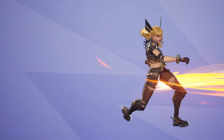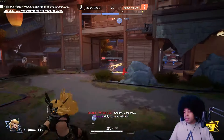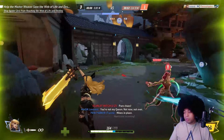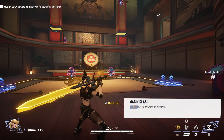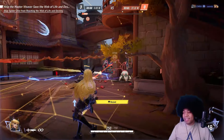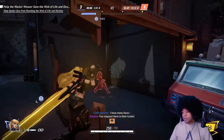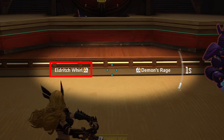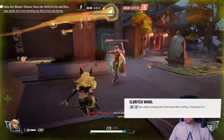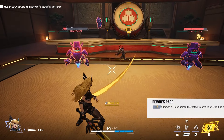Next up is my favorite character — Magik. Magik is a melee hero that passively converts damage dealt to enemies into bonus health for herself, giving her room to find combos without being too defenseless. Her primary attack is Soul Sword, allowing her to hack and slash at enemies with decent range. Her secondary fire, Magic Slash, throws a projectile forward — the longer you charge it, the more damage it does. It's useful for finishing low HP enemies or before engaging a target directly.